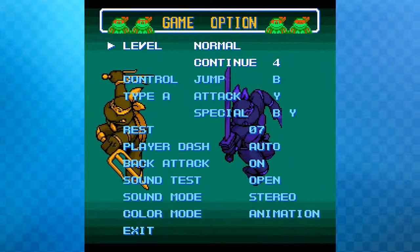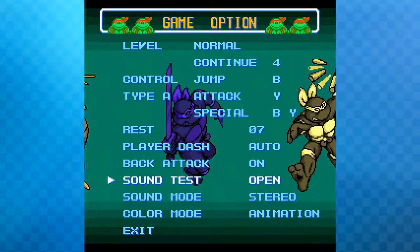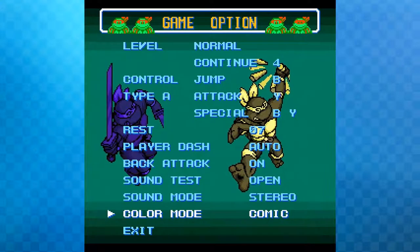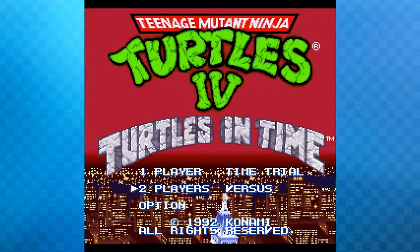They decide to play on Normal difficulty. They notice the comic stock turtles option, which look really cool. The game is basically a beat-em-up — pretty simple, though the menu cuts away really quickly.